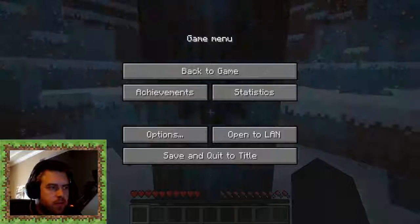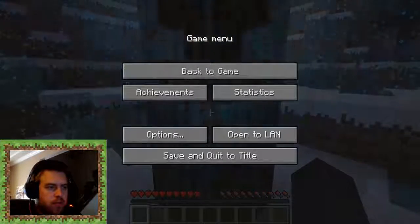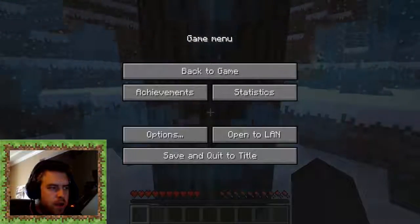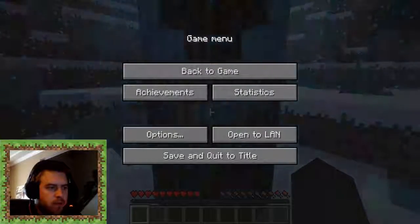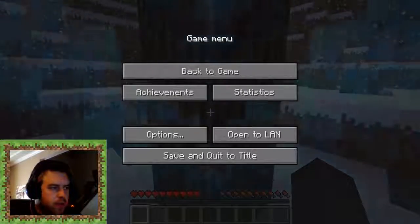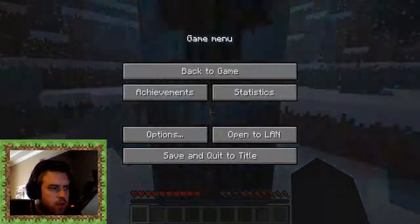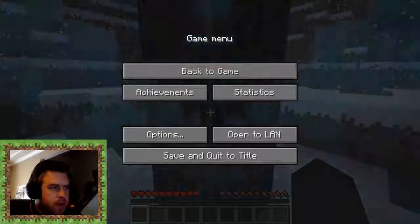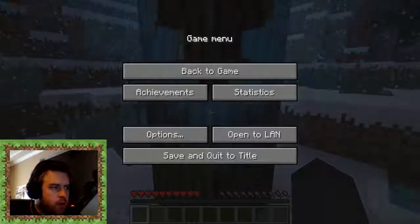Surrounding you is the world border — an impenetrable wall which prevents you from leaving the blocks you're standing on. For each Minecraft achievement you earn, the world border will increase in size. Just out of your reach are some supply chests filled with everything you need to begin mining downwards into the world.